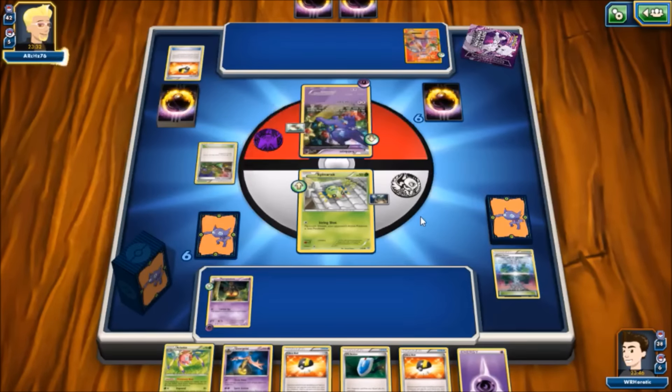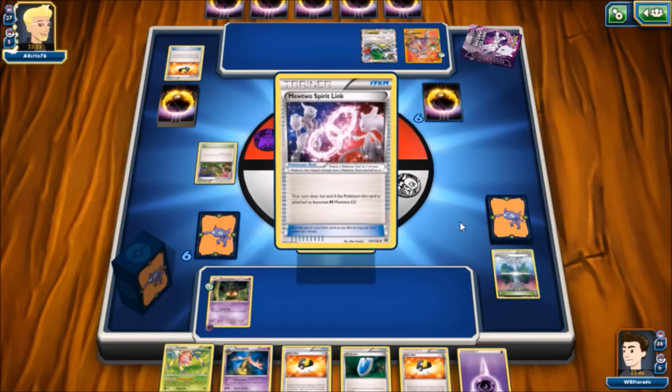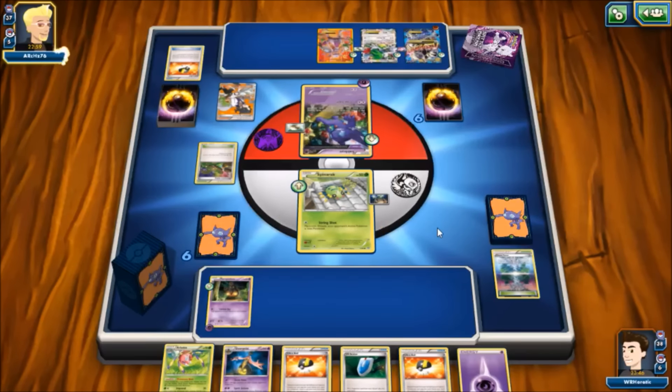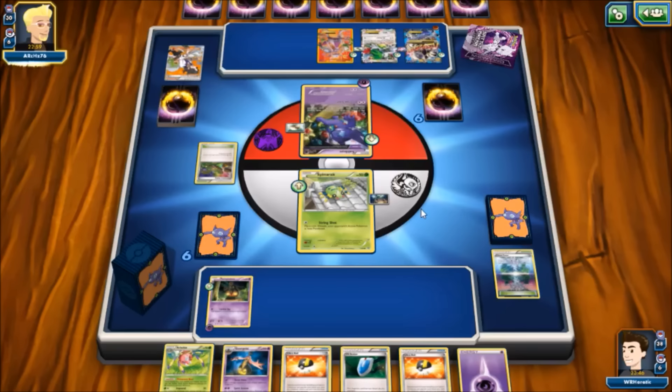The opponent grabs a Shaymin for a five-card setup, reveals a Mewtwo Spirit Link, another Mewtwo, and evolves into Mega Mewtwo X. A Fighting energy goes onto Mewtwo, a Float Stone goes on Shaymin, then the opponent plays Professor Sycamore for a fresh seven cards. They also reveal a Keldeo EX on the bench, then Claw Slash for 20 damage on our Spinarak.